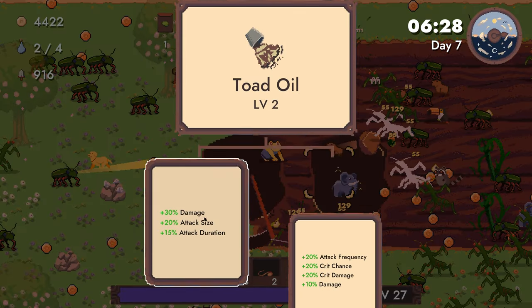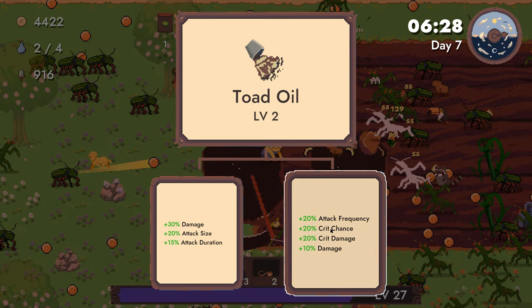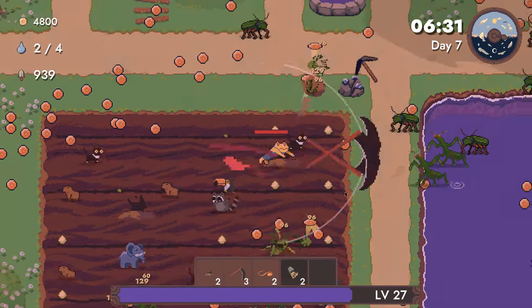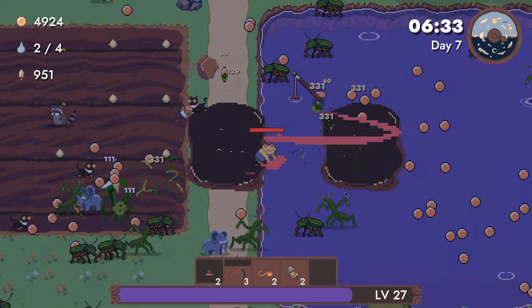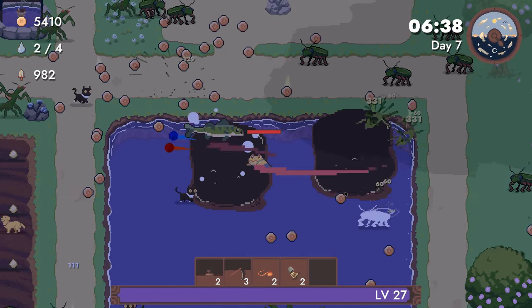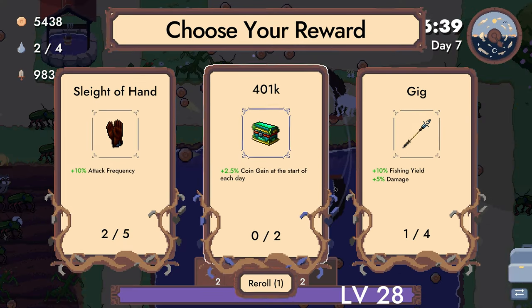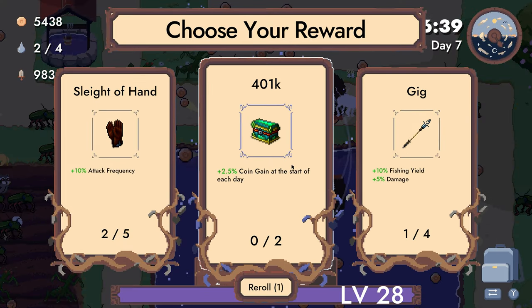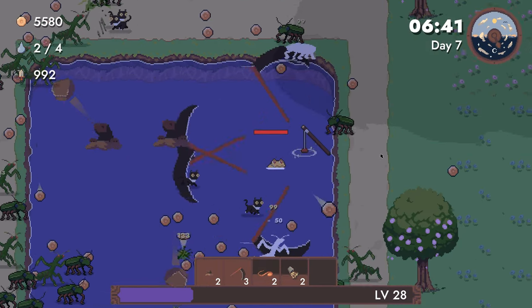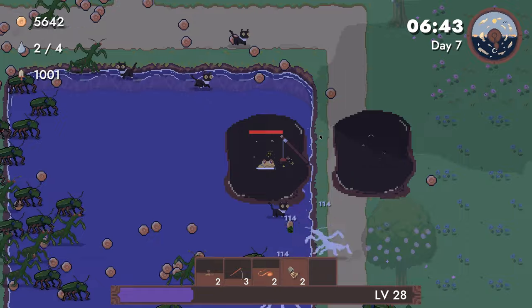Actually having farm plots to plant stuff on is pretty good too. Crit chance, crit damage, attack frequency — I guess that's fine. I don't know which is actually better for the oil specifically. 2.5% coin gain at the start of the day — I mean, that's probably decent. But at the same time, what if we just increase the amount of fish we got?